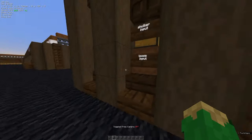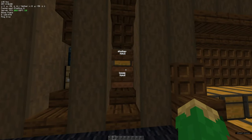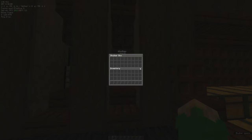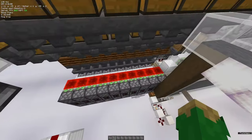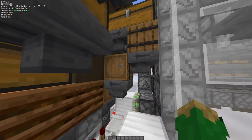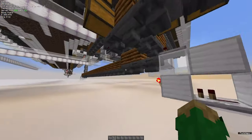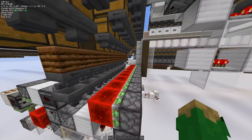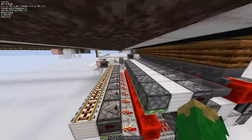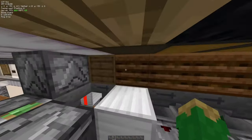We have a shulker box input — you throw all your shulker boxes in here, and all loose items go into this shulker box as well. From here they travel down into the shulker unloaders. The shulker box goes into this dropper, those items go past that into this chest, and straight into the system. But let's focus on the shulkers first.